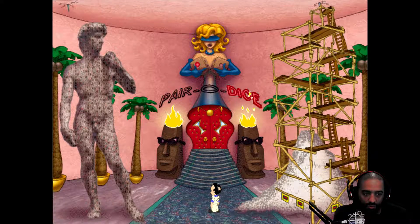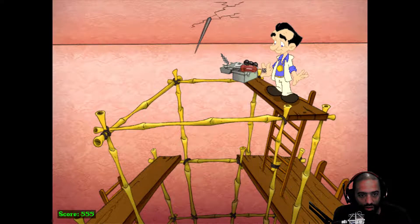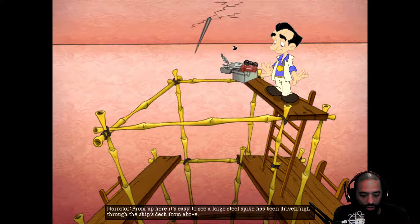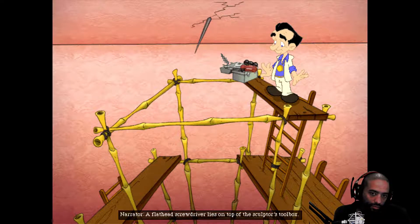We might be able to fiddle with those spikes if we can get back up to the top. We can, because when we destroyed the statue, Bob Bross or whatever his name was, was definitely gotten rid of from up here. From up here it's easy to see a large steel spike has been driven right through the ship's deck from above. And there's a flathead screwdriver lying on top of the sculptor's toolbox.